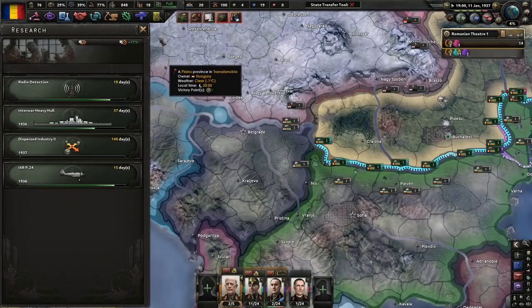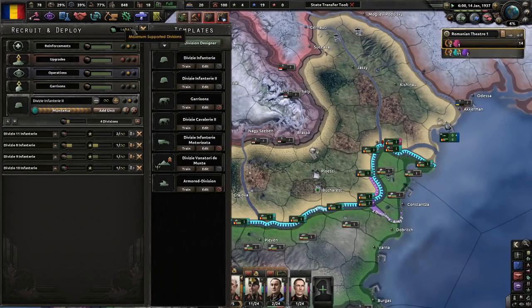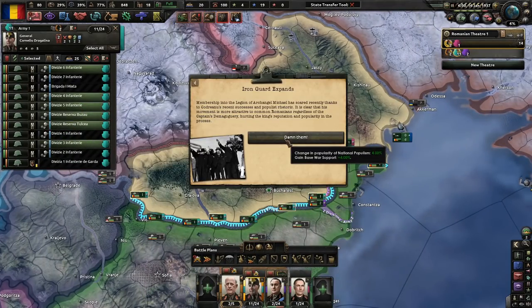We need a lot of guns. The way to save on guns is to use less manpower and infantry. Iron Guard expands — membership into the Legion of Archangel Michael has surged recently thanks to Condreanu's recent successes and populist rhetoric. It's clear his movement is more attractive to common Romanians, hurting the king's reputation and popularity in the process.